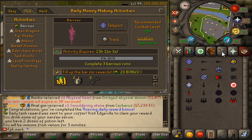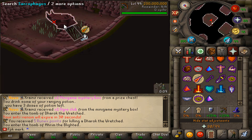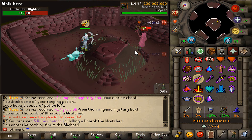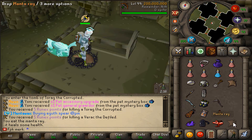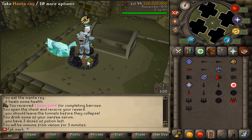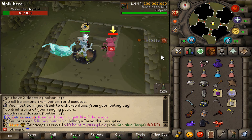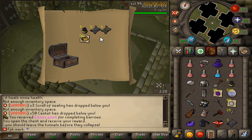Let's go and do the barrows since today is the double reward for the barrow daily money making activity. It takes some time to complete these runs but let's get them done. First run completed — let's see what we get from the chest. Time to complete another run.